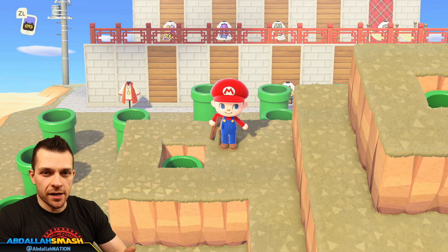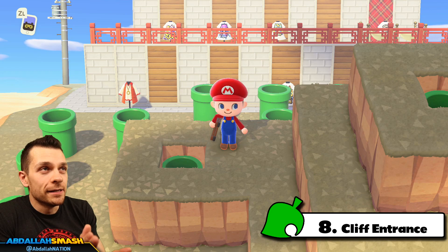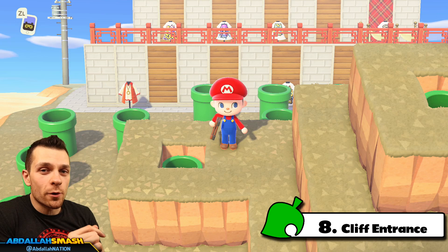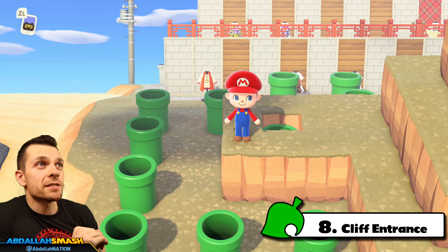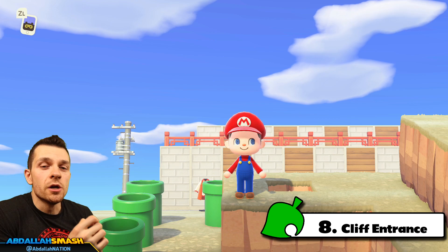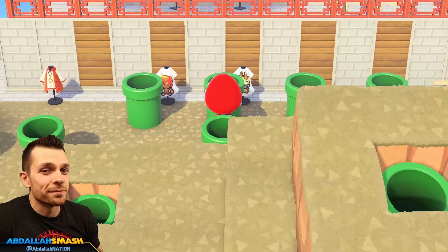Number eight goes out to those who don't like the neon green aesthetic of the warp pipe. You don't want to mess up your fairy-core island or your super modern downtown island — it sticks out like a sore thumb. The cool thing is you're able to bury a warp pipe with some terraforming on the second layer and enter it from a cliff. With the right camera angle you can barely see the pipe in there, so you won't ruin your aesthetic. You can press the A button and jump in from a cliff.